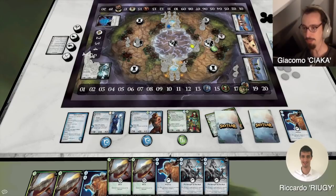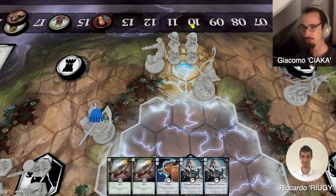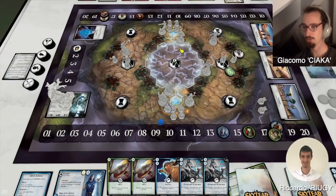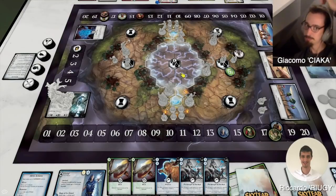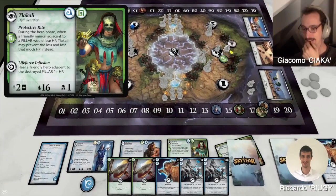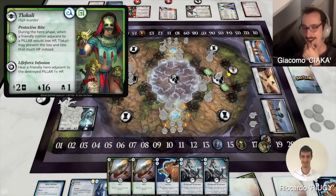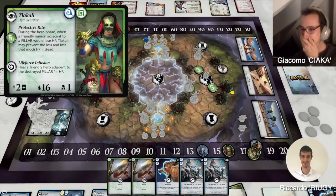Now I activate Yami. I'm gonna do one, two, three. Skirmish action here, and attack this minion. Then I go with Lakali. One, two, three. Take an attack action on the minion, and place another pillar right there.